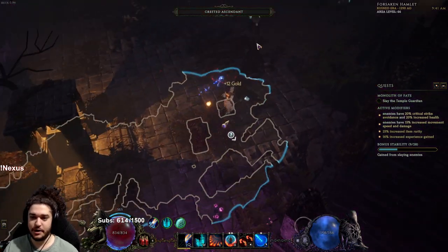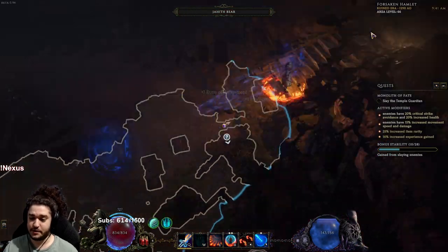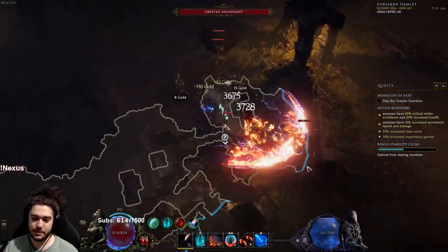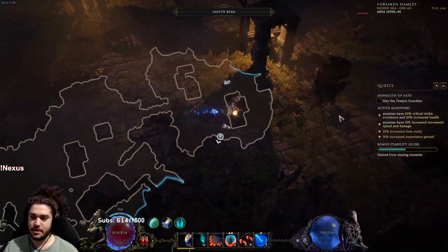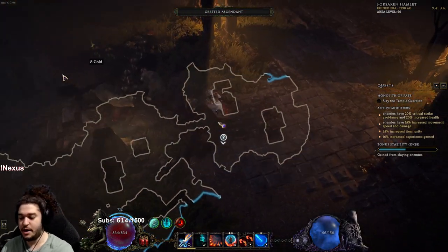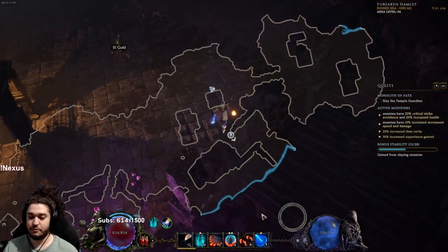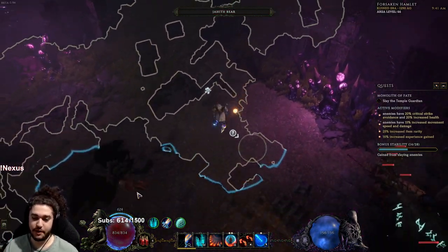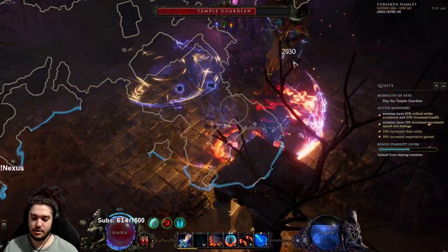While doing this mapping style, the density does vary from map to map — some are significantly more dense than this. Notice on the right there's a little bonus stability meter. That stability is going to be used to eventually fight the big boss of this timeline. Think of this map as being part of a theme, and as we go through more maps we build up more stability, and eventually we fight a giga boss that has its own drop table — like fighting Shaper, Elder, or a Conqueror in PoE.